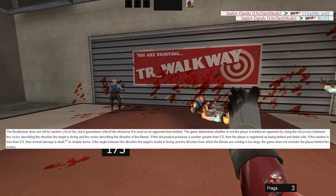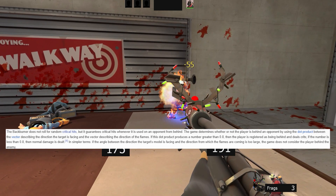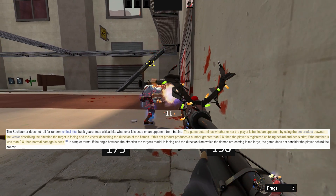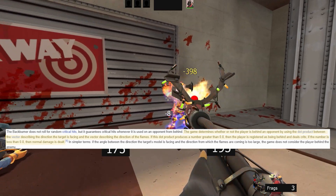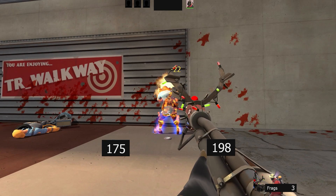The way the Backburner calculates backs is weird. The wiki describes it as using dot products, unlike the spy's knife, which just uses a 100-degree backside arc. I think it's a 40-degree cone around the backside of the player, and it looks something like this. I don't know why it has to be this complicated.